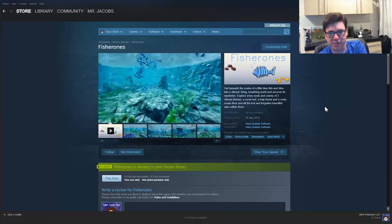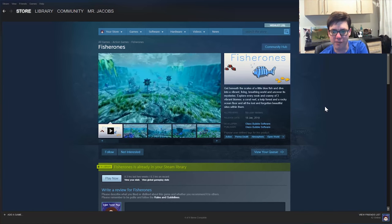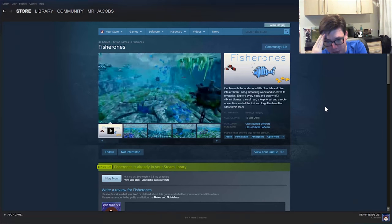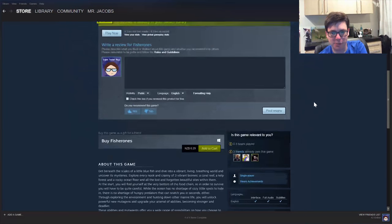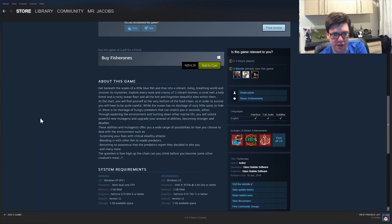Fisherones — get beneath the scales of a little blue fish and dive into a vibrant, living, breathing world and uncover its mysteries. Explore every nook and cranny of three vibrant biomes: a coral reef, a kelp forest, and a rocky ocean floor, and all the lost and forgotten beautiful sights within them. It's made by Glass Bubble Software. At the start, you'll find yourself at the very bottom of the food chain, so in order to survive you'll have to be quite careful. While the ocean has no shortage of cozy little spots to hide in, there's no shortage of hungry predators that can snatch you in seconds. Through exploring the environment and hunting down other marine life, you unlock powerful new mutagens and upgrade your arsenal of abilities, becoming stronger. The question is: how high up the chain can you climb before you become some other creature's meal?